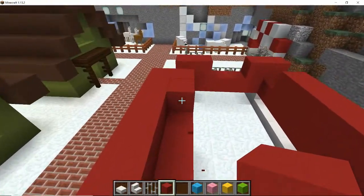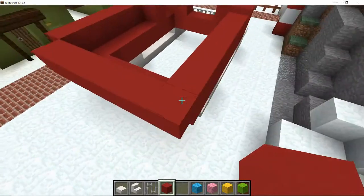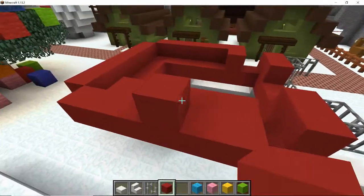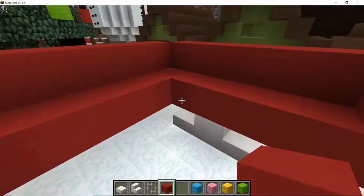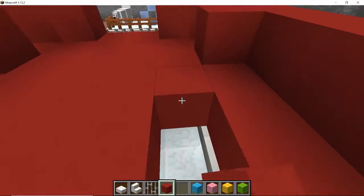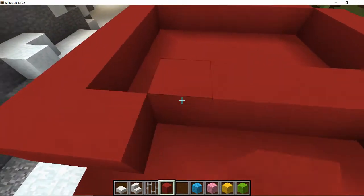Give it a little bit more space — so what we'll have then is two blocks coming out here. We want that corner there, and then we're going to remove those there and go along here like this, so we're getting ourselves a little shape. Now we're going to want a base in the bottom of the sleigh, so let's fill all this in with the red and fill our little shaped space for the sleigh.